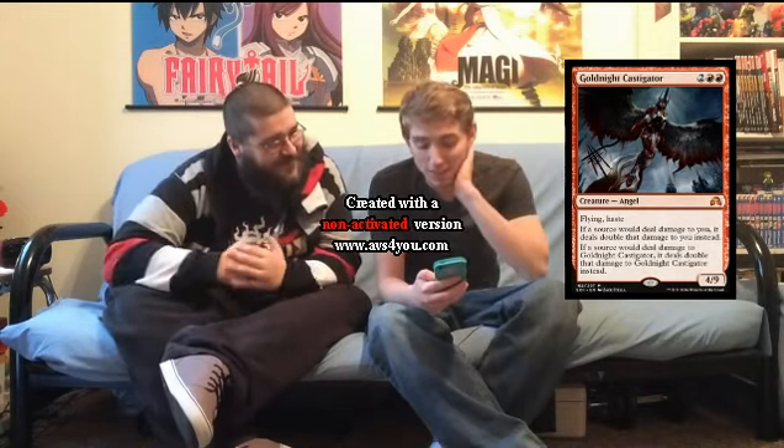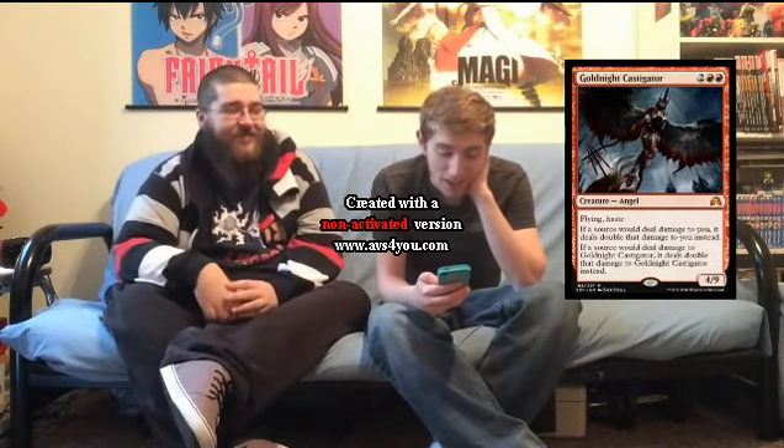The first card is our mythic, the Goldnight Castigator. It's four mana — two and two red — for a flying and haste 4/9 Angel.